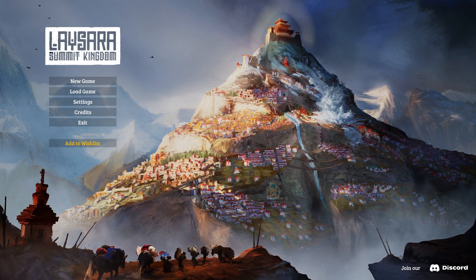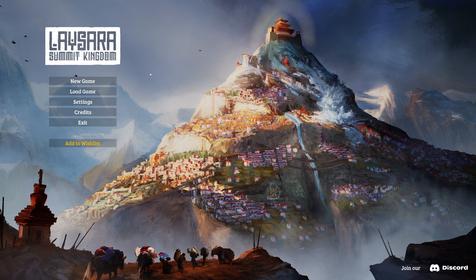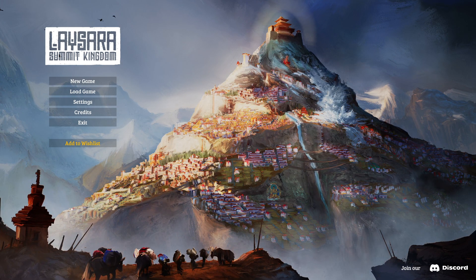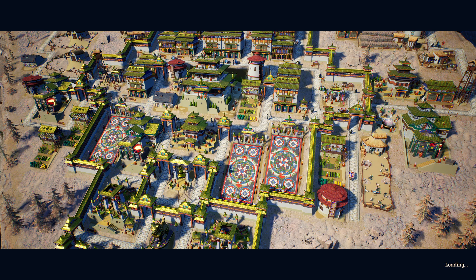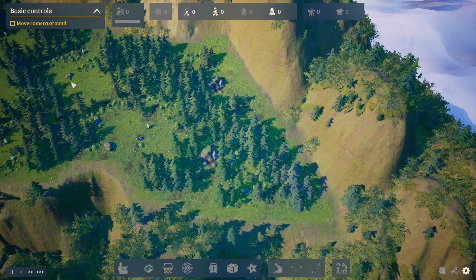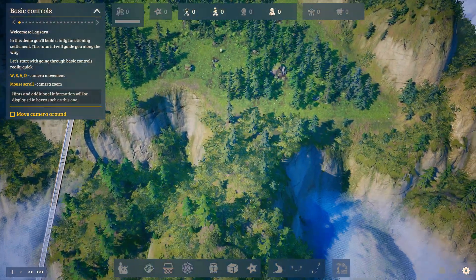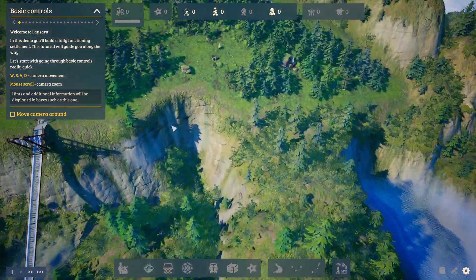Hello and welcome to my first look at Lasara Summit Kingdom, which is a city builder where you're building on a mountaintop. Look how lovely - you can see the mountain side, it's all angled as you're building on a mountain. It just has this very cool kind of thing.